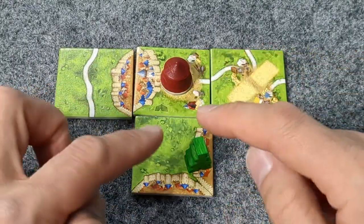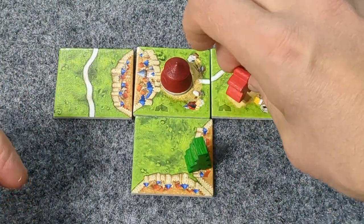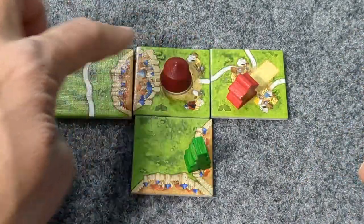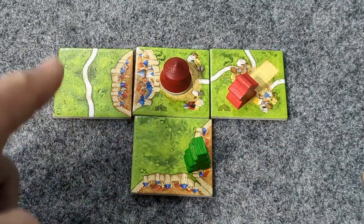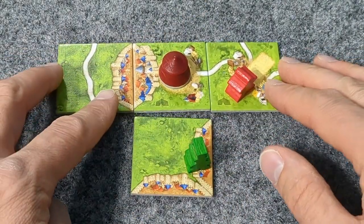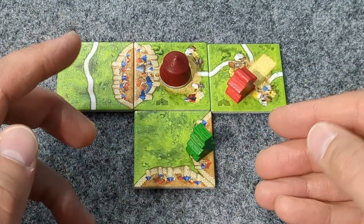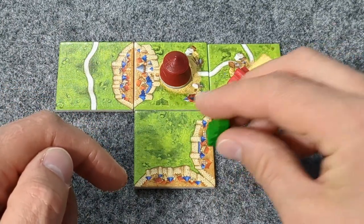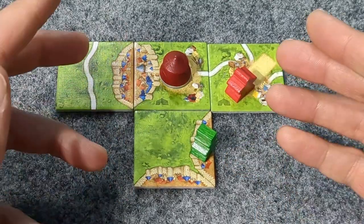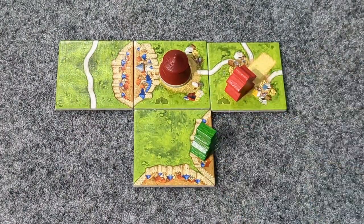There is a chance — not likely — but a chance the Ringmaster could score two, four, six, eight, ten, twelve, fourteen, sixteen points for having Acrobat or Circus tiles completely surrounding him. Since we have the potential for extra bonus points, let's use the Ringmaster. Even if we only get four points from the city, we'll actually get eight points total.